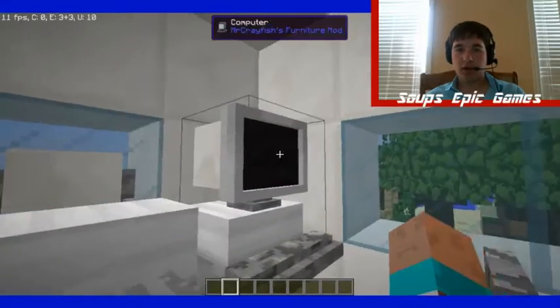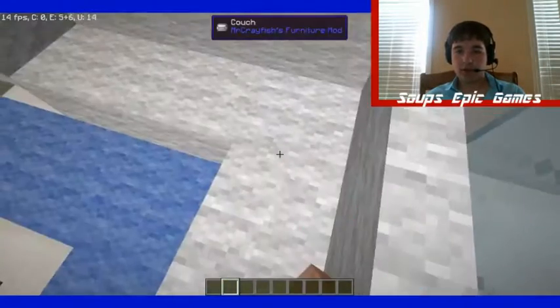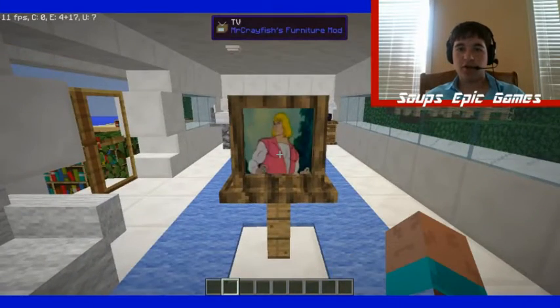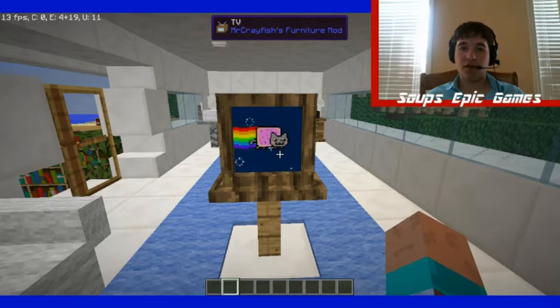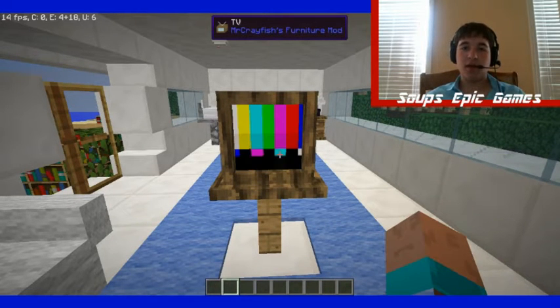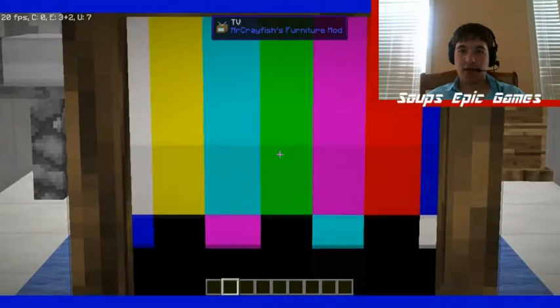Then we have a printer and a computer. Here we have our couch — our lovely, lovely couch. We can watch many channels: we can watch the He-Man show, Nyan Cat, and my favorite station right there.